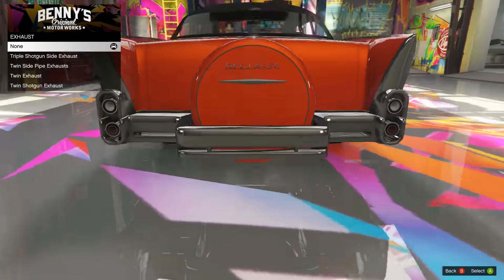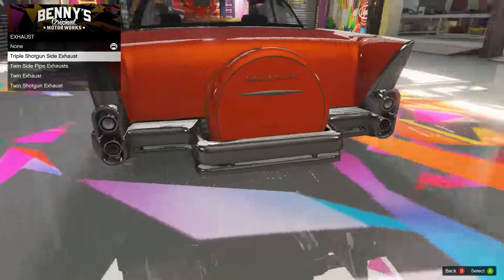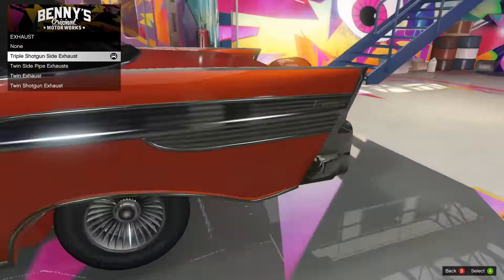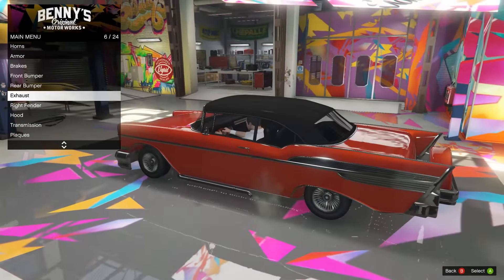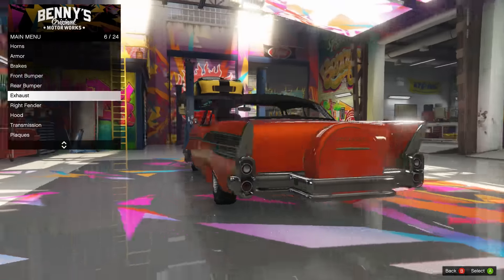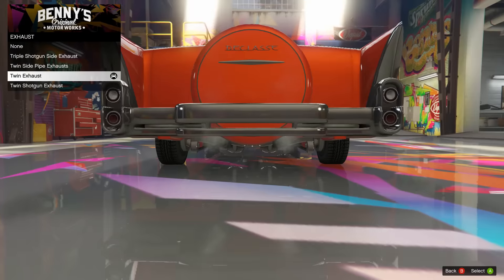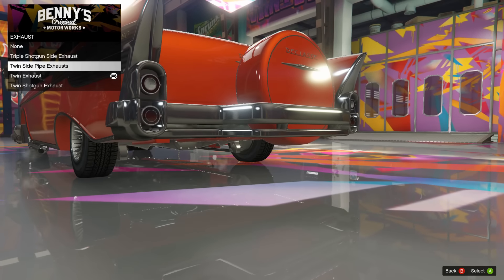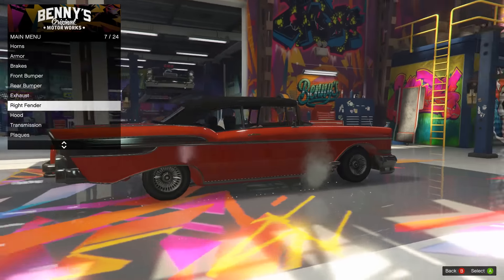Down to the exhaust, let's see what we got. It's gonna be at the side - it's one of these little mod glitches so we gotta take a look at it. Right there is the triple shotgun, as you can see out the side there, pretty cool. Then we got the twin side pipes, so they go down the side of the car just under the door. We got the twin exhaust which is out the back, and then we have the twin shotgun exhaust. I'm down for some cool side exhaust - we're gonna go triple shotgun on the side, that looks pretty sick to me.